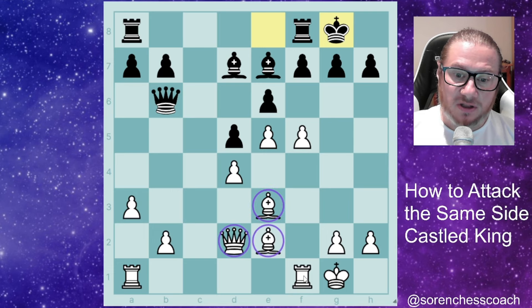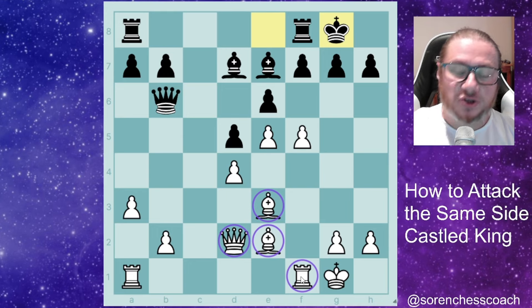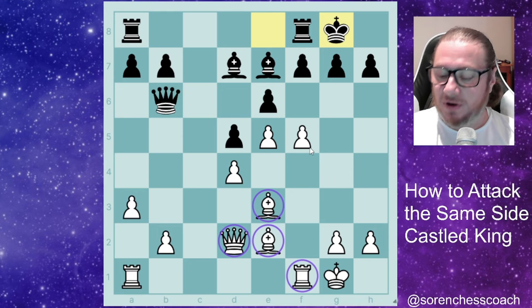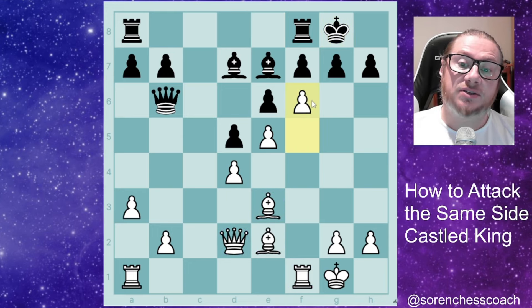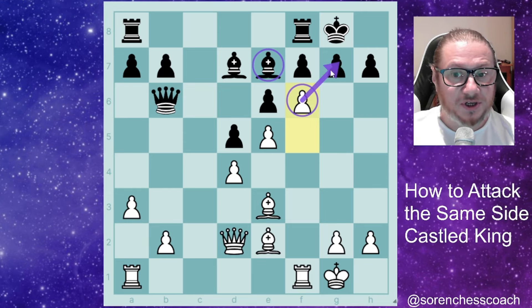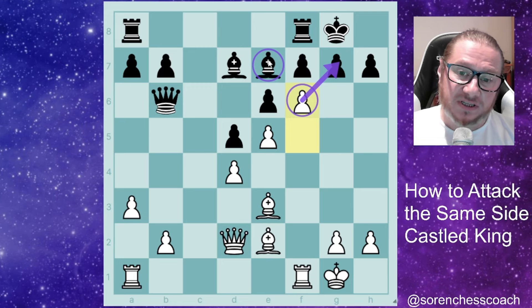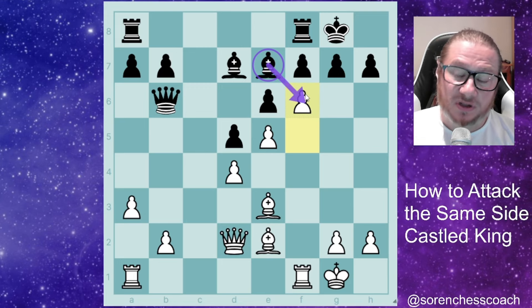We're ready to start the attack. We already have four pieces ready to march on and attack the king. We're going to play something like f6. What does that mean? We attack the bishop and also challenge the g7 square. That move can't just be ignored — they need to react to this.